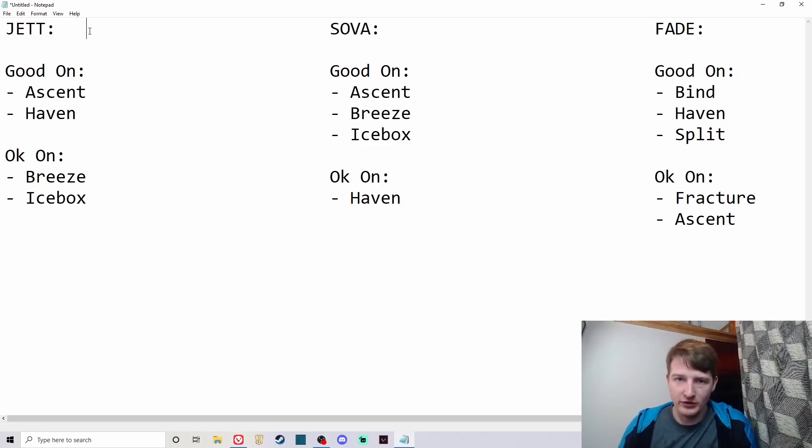Here are my overall takeaways: Jett will be good on Ascent and Haven, and okay on Breeze and Icebox. Sova will be good on Ascent, Breeze, and Icebox, and okay on Haven. Fade will be good on Bind, Split, and Haven, and okay on Fracture and Ascent. I hope you enjoyed this video — the last time I did this with the controller changes, I was pretty right for a lot of it, so hopefully I can keep up that prediction streak. I'd be interested in hearing your thoughts in the comments below.